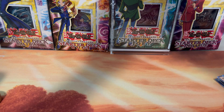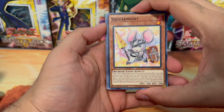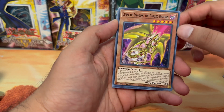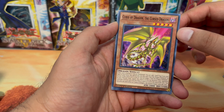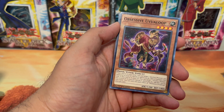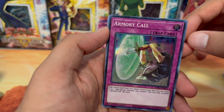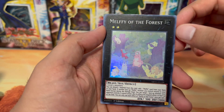After the last pack, let's see what we got: Squeak Knight, Deep Sea Diva, Curse of Dragon the Cursed Dragon — not sure what that's all about — Diced Dice, Obsessive Uvalu to the Camel, Dark Lord Neurogyle, Armor Recall. For the first super rare, we got Melfi of the Forest.